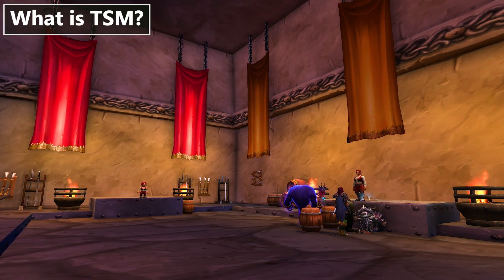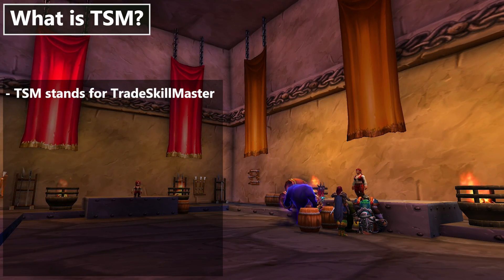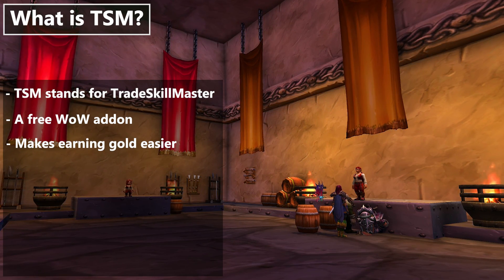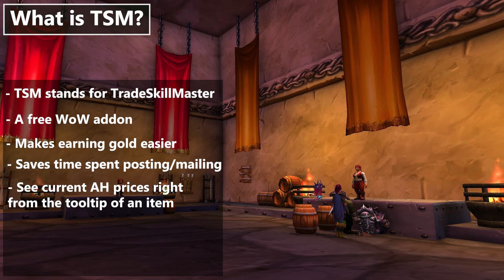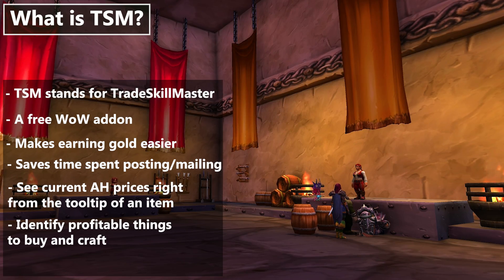The first question is: what is TSM and why should I care? TSM stands for Trade Skill Master and it's basically a supercharged add-on for item management. The main purpose is taking your Auction House experience to the next level and streamlining the process of making gold. It lets you post a ton of things for sale really quickly, see the going rate of an item right from its tooltip, find good deals on the Auction House to buy or flip, manage mail, and figure out what to craft for profit.